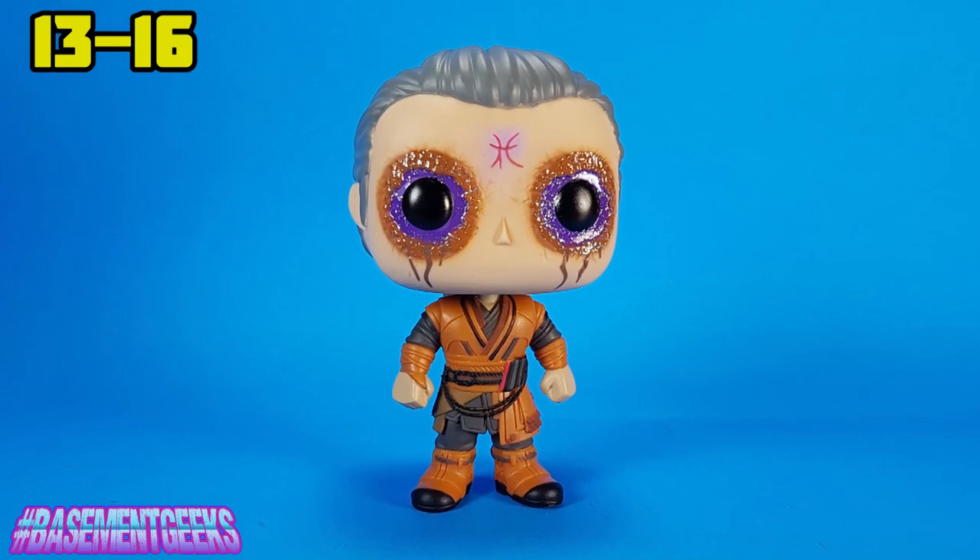Kaecilius, however, takes the cake. He has so much detail in his hair — tons of detail in his outfit, but it's his face. It's the mark on his face and the sparkles and everything around his eyes where it looks like his face is cracking. Not my favorite character in the movie, and a lot of Marvel villains are kind of weak, but as a pop itself he is very, very well done. You can tell this guy from a mile away. The entire collection hinges on you having Doctor Strange though — the extra characters are meaningless without the main character. Funko only made about 7 million Doctor Strange pops for you to choose from, so you'll be able to find one.